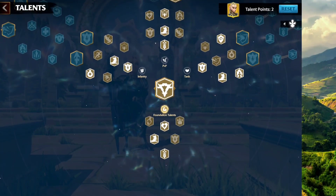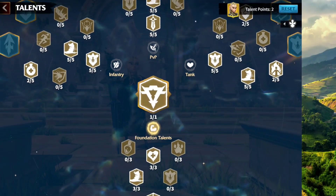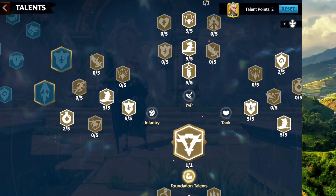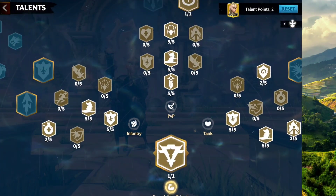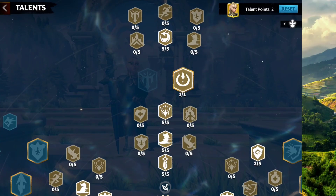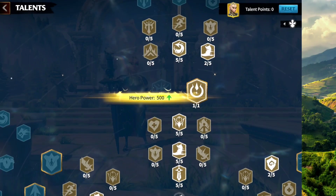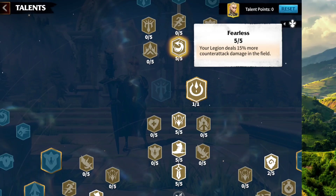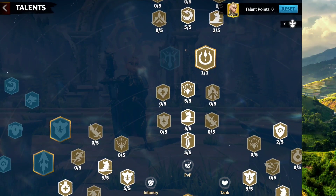What I have here is a build I made at the beginning when I got Madeline. I decided to pick up some march speed because I really wanted to chase people in the open field. I put some points on Infantry, some on Tank, and some on PvP — this is a speed movement build for Madeline. From the PvP talent tree I went for counter-attack damage, which is something you need. I also picked up skill damage because I used Madeline with Nika — if I was using somebody else, I would have picked different nodes instead.